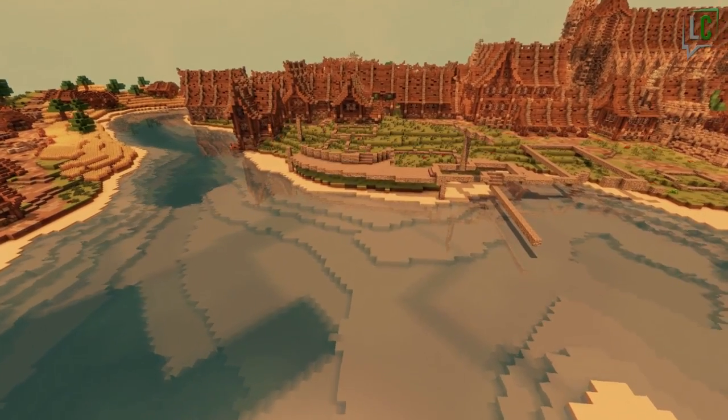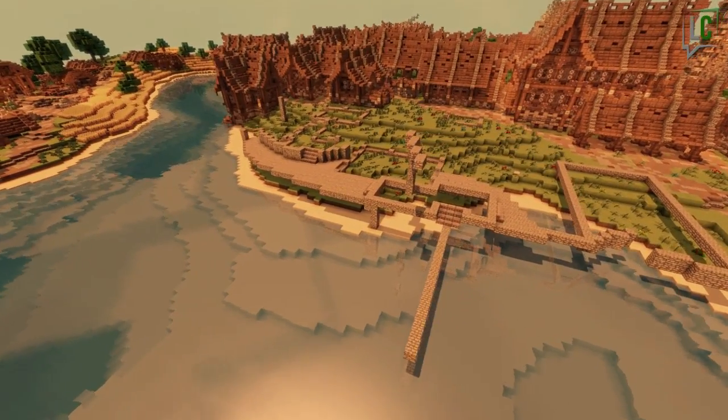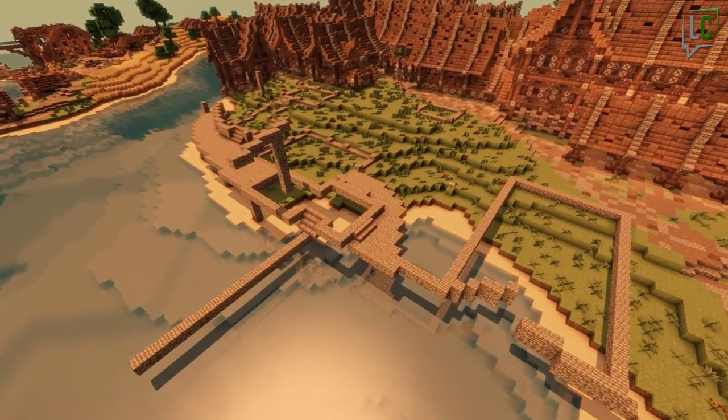Today we're going to build the trade harbor, which will be very different from the fishing port we built a few episodes ago. This one is right in the heart of the village, and as you can see, we drew a lot of lines to help us while we build.